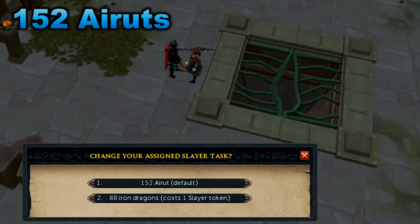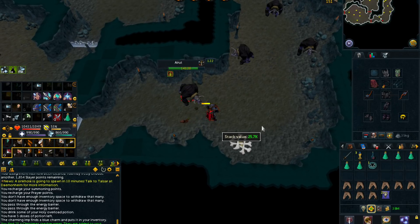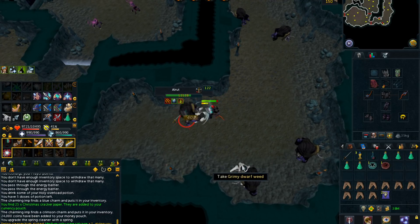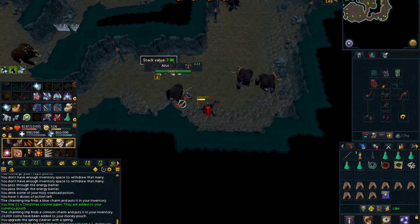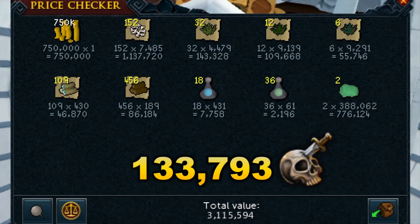Moving on to our next task, we got 152 Eretts. Eretts definitely aren't my favorite Slayer task — I find them a lot worse than newer Slayer creatures like the Lost Grove creatures, Dinosaurs, and Bioblooms. Their XP per hour is much lower and their drops aren't as good. I mentioned in my most anticipated updates for 2020 that I'd like to see a Slayer rework or new Slayer creatures added — maybe boosting XP on older creatures like Eretts and Dark Beasts. Looking at the loot from this task, we actually got some pretty good loot — around 3.1 mil — most of it coming from 2 Serenic Scale drops, which was a little bit lucky. We usually don't get any, so that was really nice. XP was 133,000, so overall a pretty solid task that took around 1 hour.